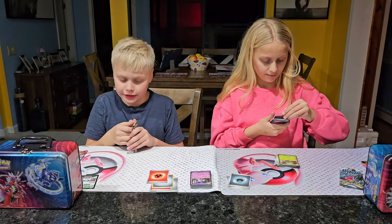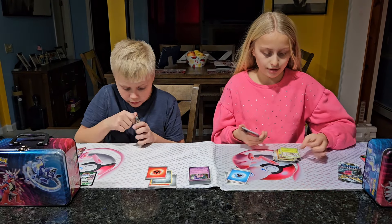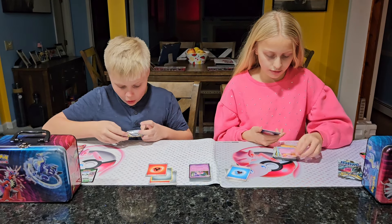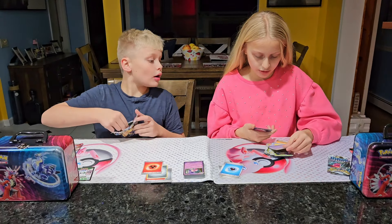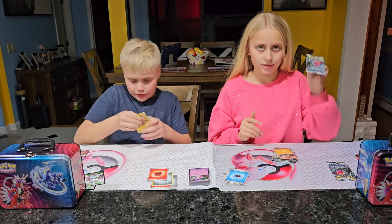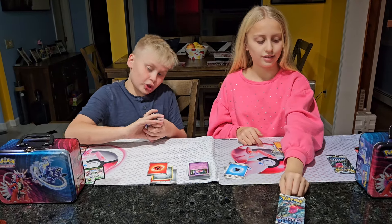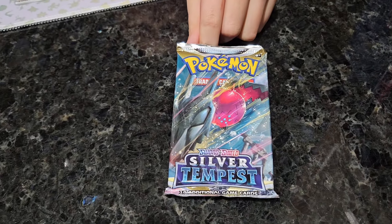Silver Tempest pack: basic water energy, Tarantula, Riolu, Magneton, Wailmer, Dribblim, Nosepass, Pachirisu, Shroomish, Cloyster, and Hawlucha. Let me do the pack trick - there's a really cute Pikachu in there when I open it.